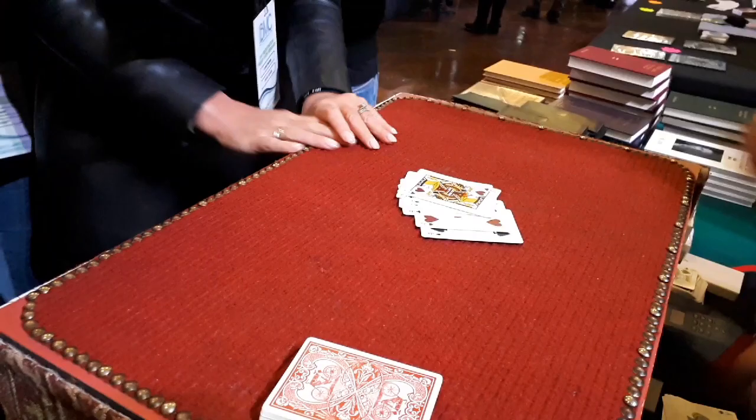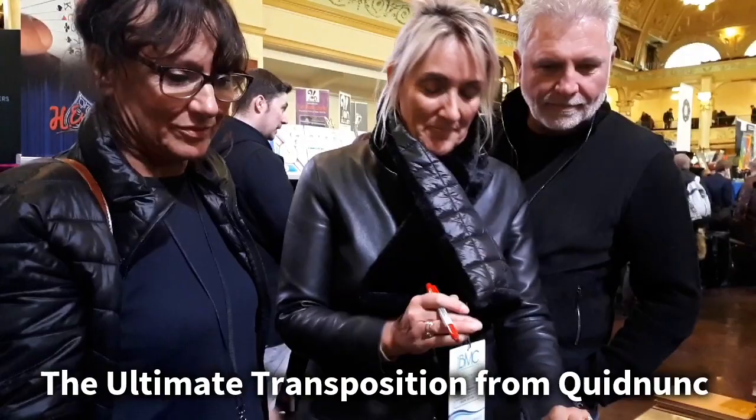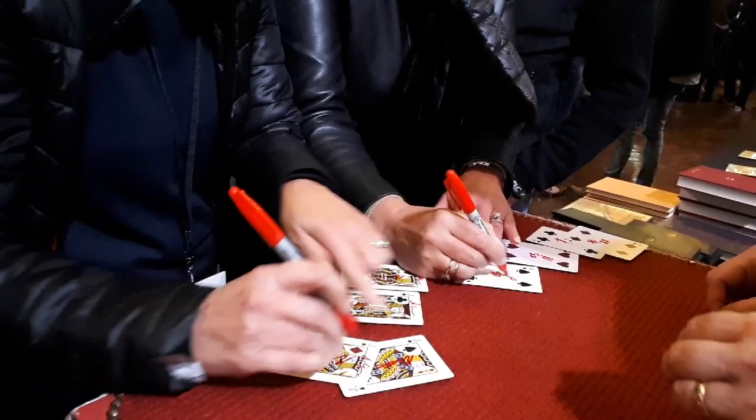I'm going to do a couple of things for you. Is that all right? Angie, come a bit closer, because I need both the two girls in. Would you take that phone for me? Don't get it on your clothes - it'll never come off. And Louise, can you take that phone for me? Angie, can you sign those four jacks wherever, and in the middle there, those four fours? Do it the same on each card, so we can keep an eye on your signature.